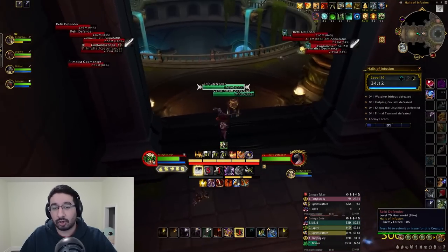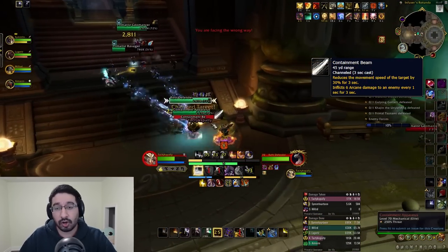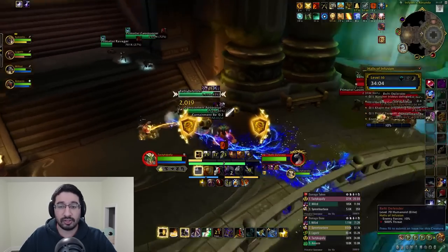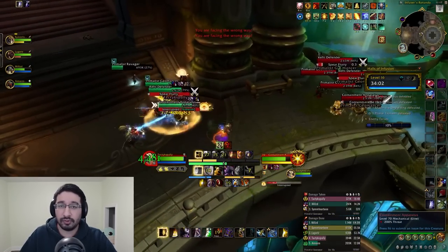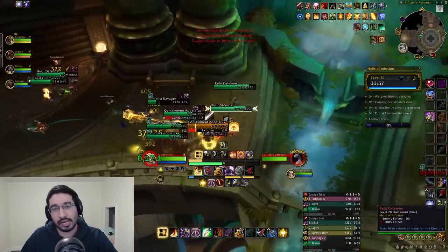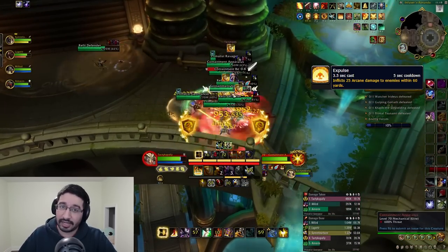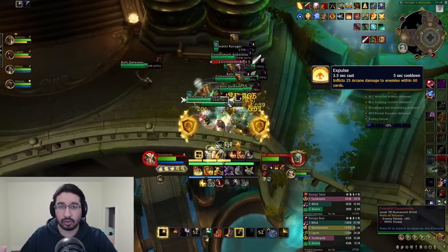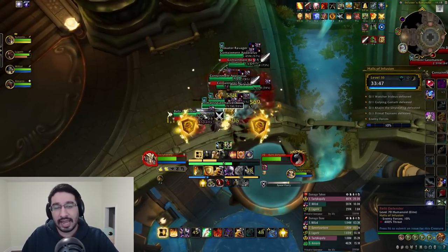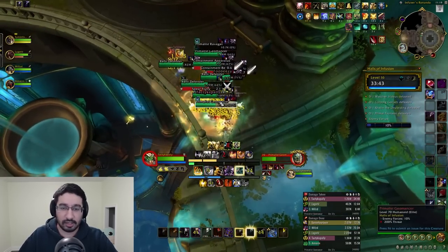Containment Apparatus are quite annoying. Their Containment Beam is a 3-second random target channel and will slow you by 30% over the duration. It's spammable, so even if you stop it they'll just begin casting again on someone else. More importantly, they have Expulse — a very scary 60-yard AoE hit on your party. You can interrupt it, stop it, or LOS it with nearby walls and corners, so make sure this either doesn't go off or you're LOSing it.